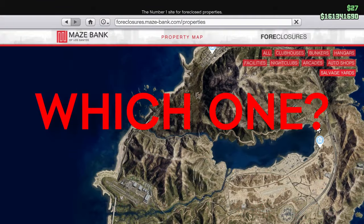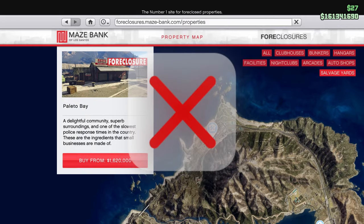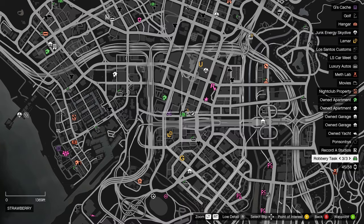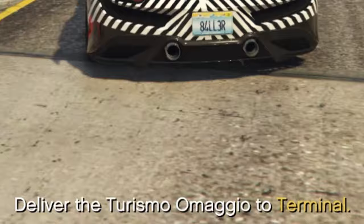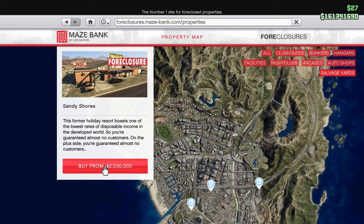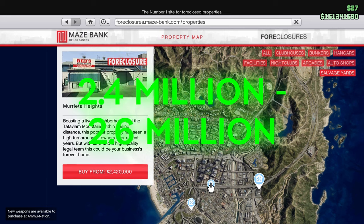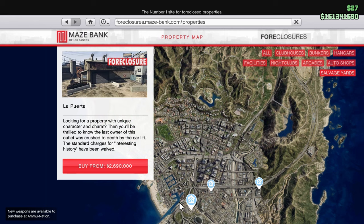So which location is the best? I recommend that all players do not go for the Palito Bay location. During the salvage yard missions a lot of the locations are based in the city, with one of the missions requiring you to go all the way to the docks — which is quite literally across the other side of the map if you choose the Palito Bay location. I only recommend going for the salvage yards situated in the city, which are in the price range of 2.4 million to 2.6 million without the upgrades.